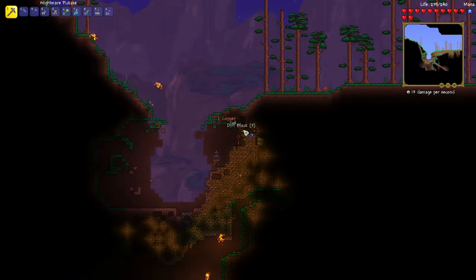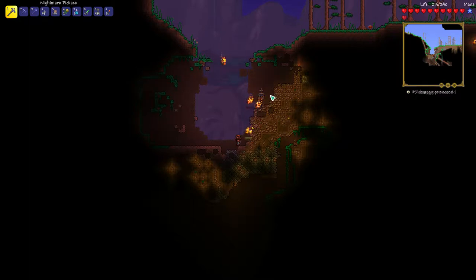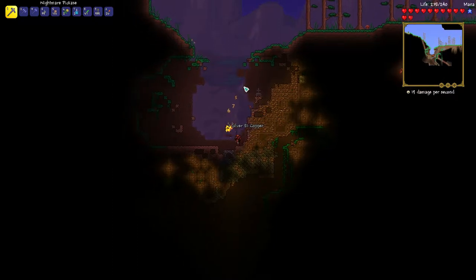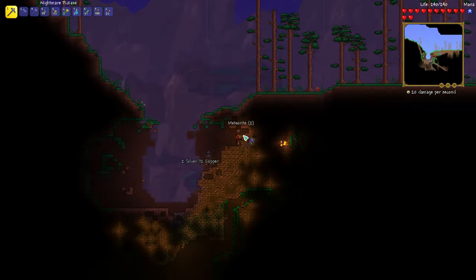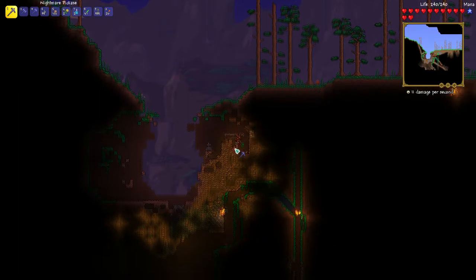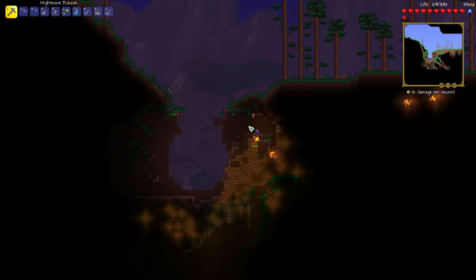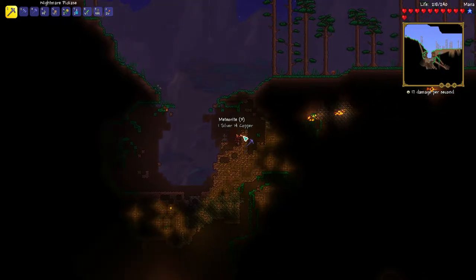Here's the thing: every biome in the game begins at 50 blocks — this is considered a meteor biome, by the way. So if you have 50 blocks of a certain biome, you can make that biome anywhere. If I save 50 meteorite blocks — not refined, just straight-up meteorite — and put them somewhere, the meteor heads will start spawning there. That used to be useful for farming in hard mode, but I believe they fixed it so you can't get hard mode items off them anymore. But if you're looking for meteor bullets or want to make fey sabers, it's a neat little trick.